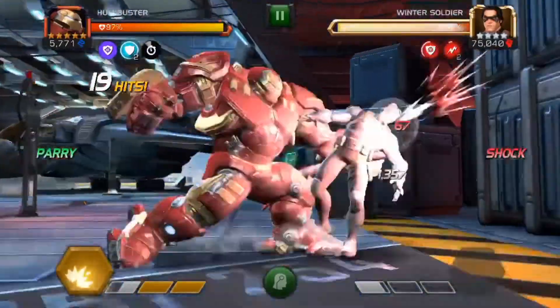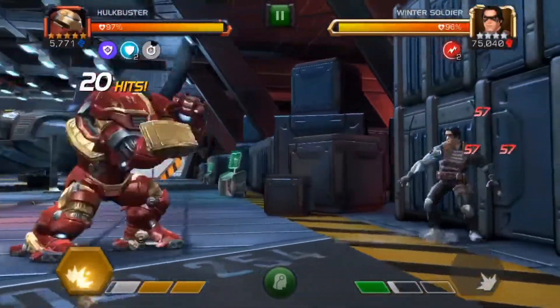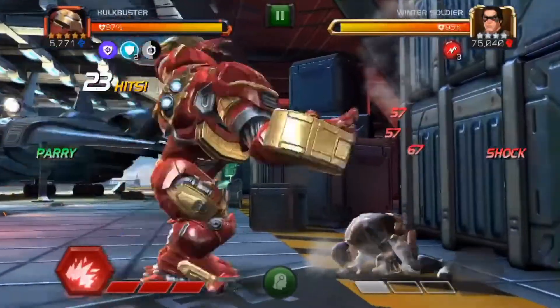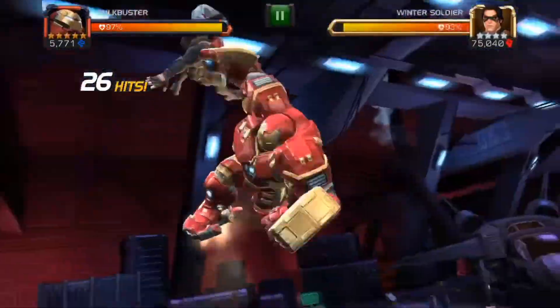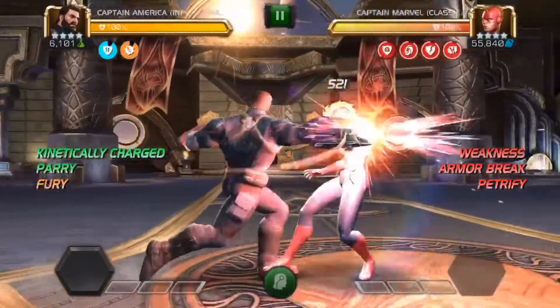Now at number three we've got Hulk Buster. What we're trying to do here is get a few shocks on the opponent because we deal more damage if they've got more shocks. We're going to get to around four shocks, hit them in the corner, and then launch off this SP3. Get the timing right — 20% extra damage as well — fire him in the air, slam him down. Very nice.